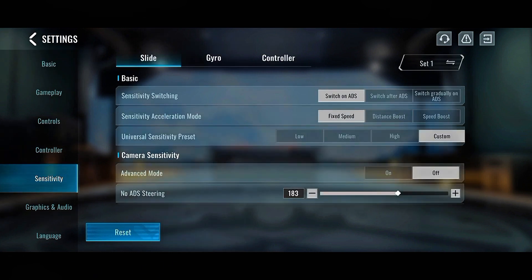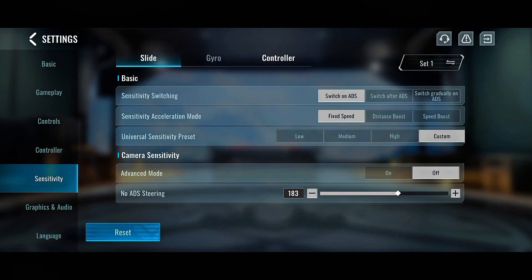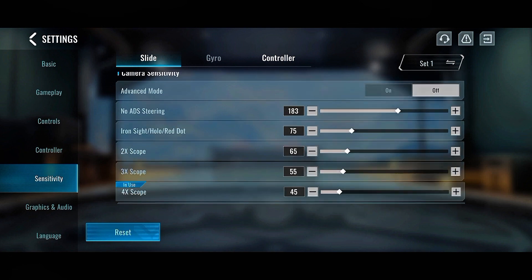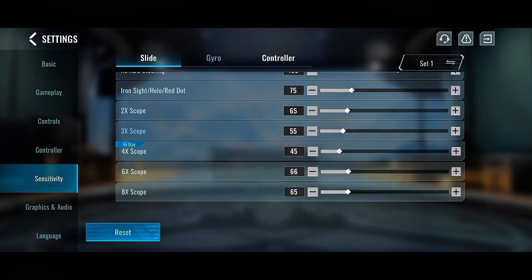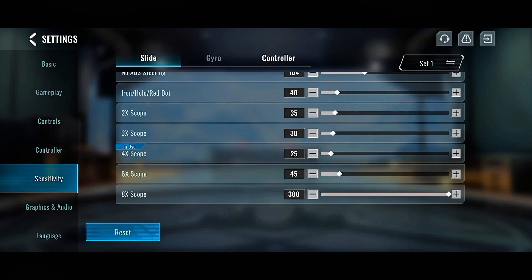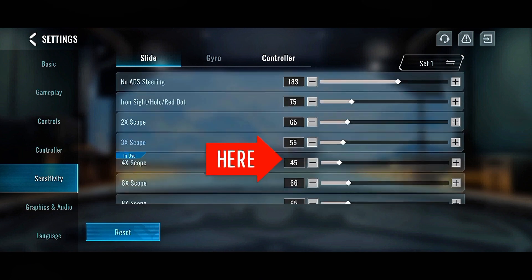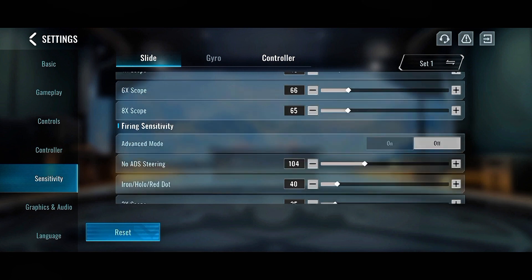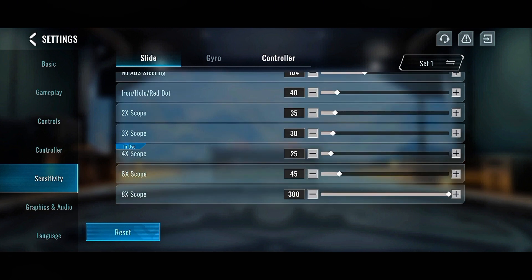Click on settings and go to sensitivity - this is where everything matters. I'm not on gyroscope, I'm playing on normal mode. For the sensitivity settings, to fix my loadout from going up, you'll notice I have every scope reduced. All my scopes are reduced so that my weapon will not be going up whenever I'm shooting. The camera sensitivity and fire sensitivity are not the same thing. For camera sensitivity my first scope is at 45, and for fire sensitivity my first scope is at 25. I made these settings my own way - I didn't copy anyone.